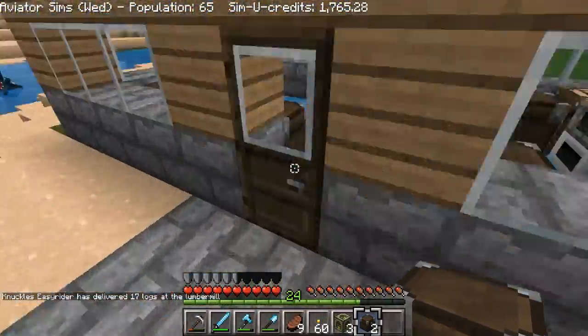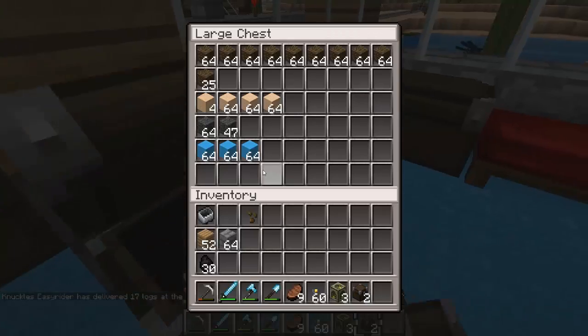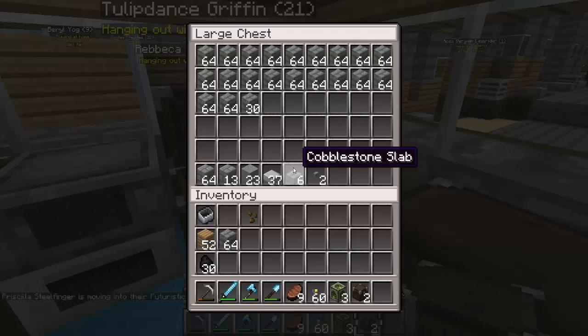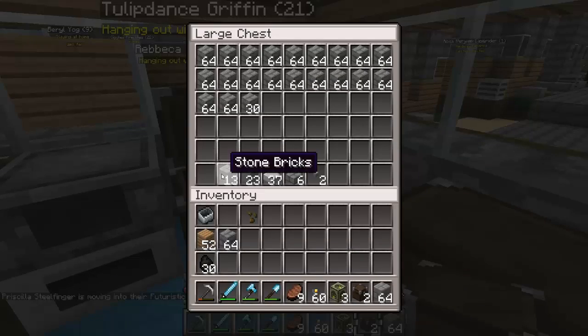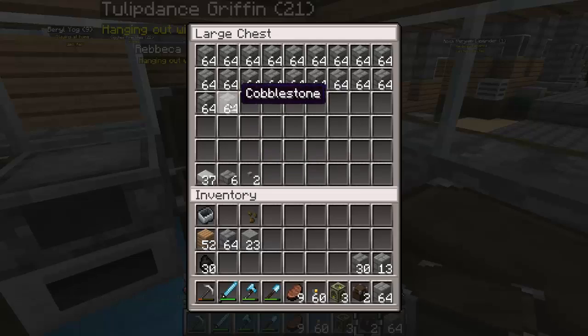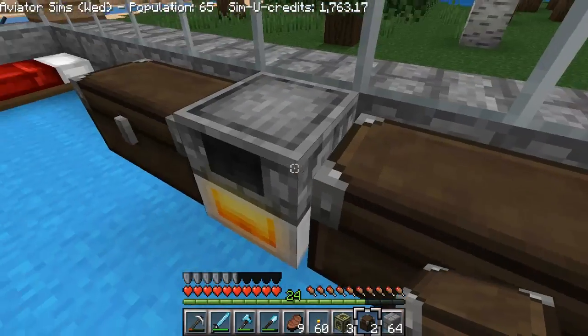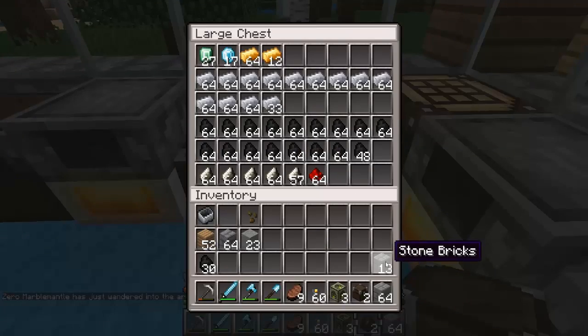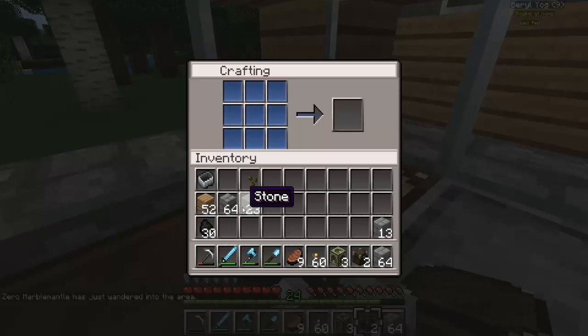We're home — we gotta check the farms; we haven't checked those farms in forever. We need stone bricks and fence posts. We need 127 — we don't have anywhere near 127. So what we're gonna do is start smelting some more stone. Let's start smelting this. We do have 23 more of these. I think this is how you build stone brick — is it like this? How is stone brick made? Oh, there it is.